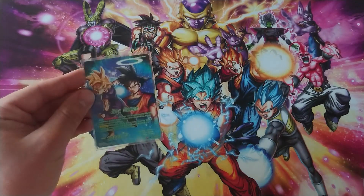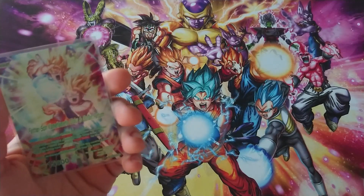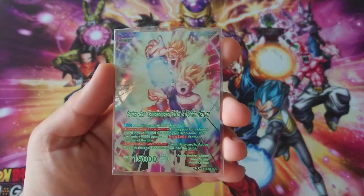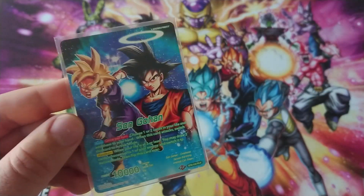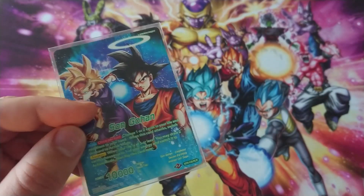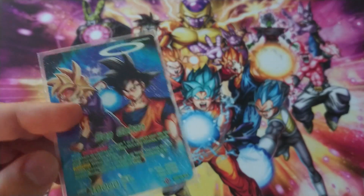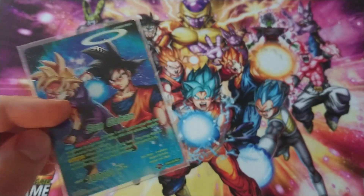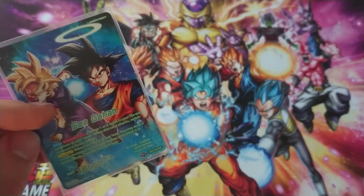Today we're checking out Son Gohan, or the Father Son Kamehameha Goku and Gohan Return leader. This leader is amazing. On the awakened side, you basically get dual attack from his auto effect, and every turn you can take one or two life and add it to the hand for hand advantage. To awaken, you need three or less life.